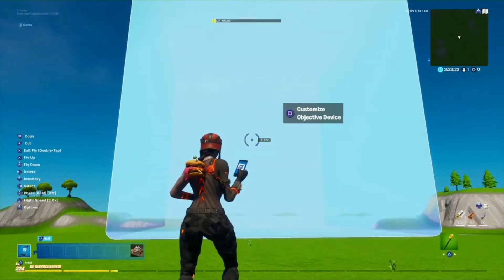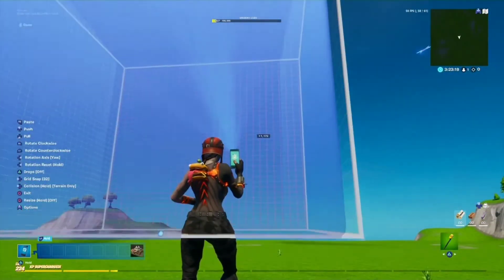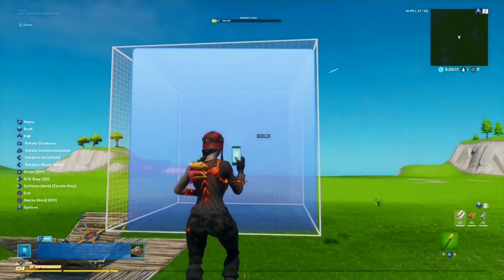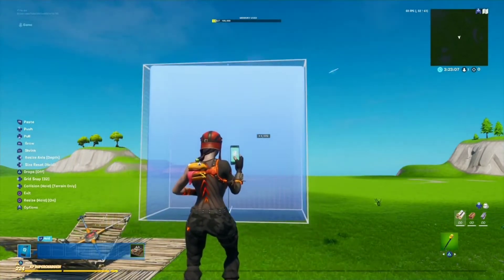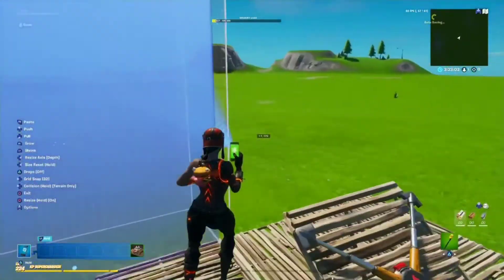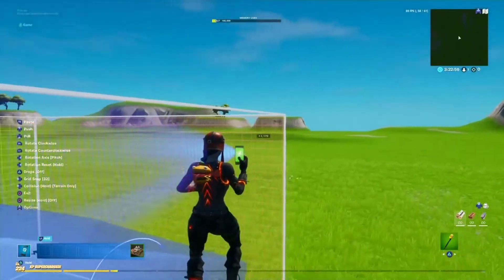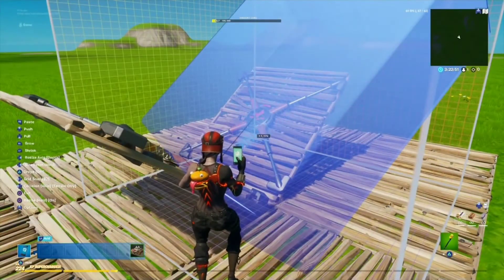So this is how to make the shape of the ramp — so it looks like the ramp. You want to have 32 grid snap on and rotate it so it's straight. And then you wanna make it as skinny as possible, like I'm doing in the video. You wanna have it like that. And then you wanna turn off size. And then you wanna tilt it like this. And once you got it like that, you can turn off grid snap.